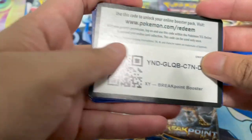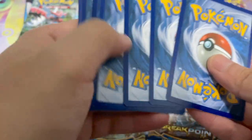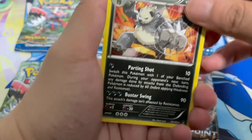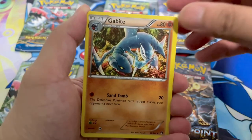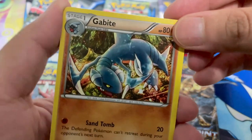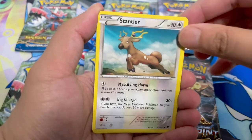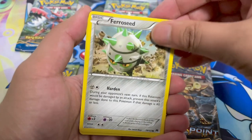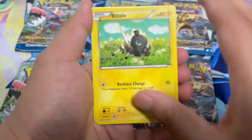Honestly, I shouldn't even be opening packs right now because there's so much to sort, but what can I say, I caught the bug. Here's the code card. Aside from the one Mega Gyarados, I haven't really pulled anything too crazy from Breakpoint from all the packs I bought. Pangoro, Gabite — oh damn, that looks pretty dope — Slowbro, Stantler, Ferroseed, Espurr, Staryu, Blitzle.